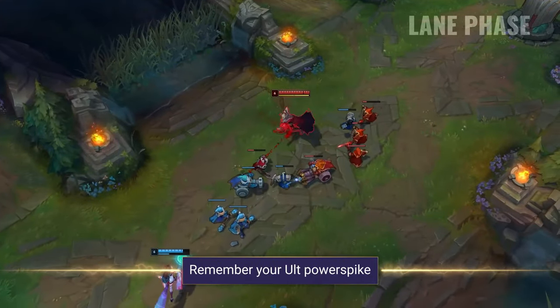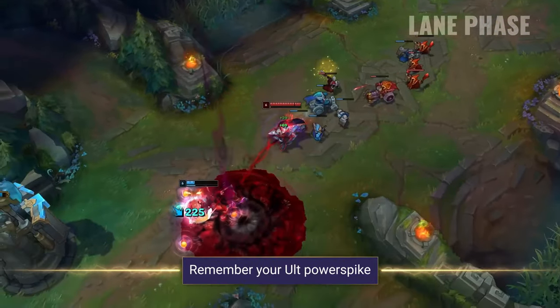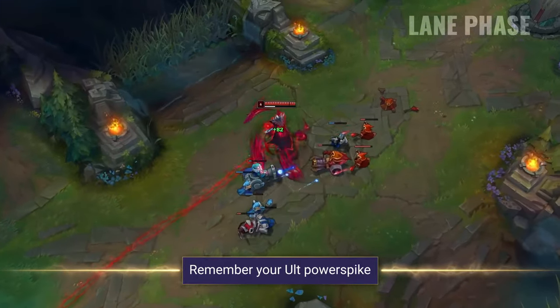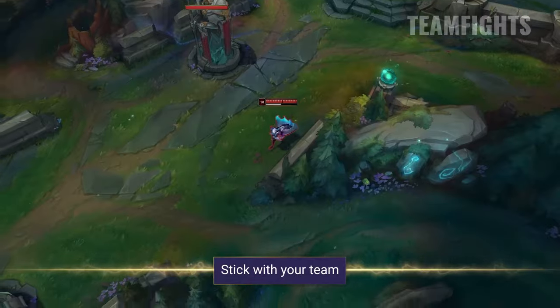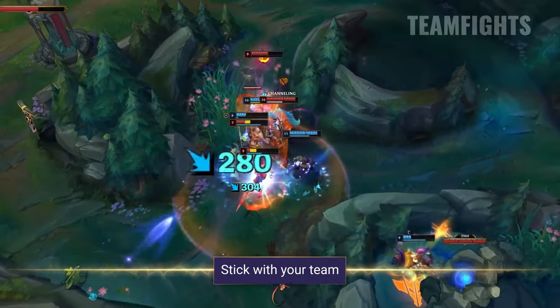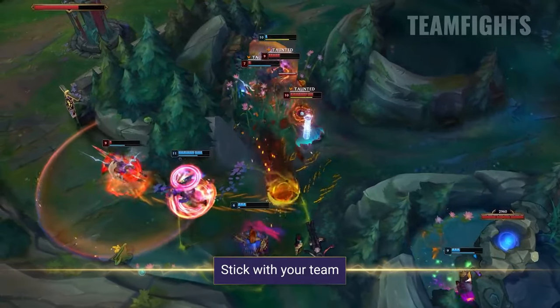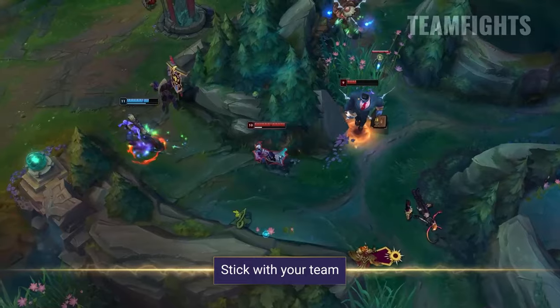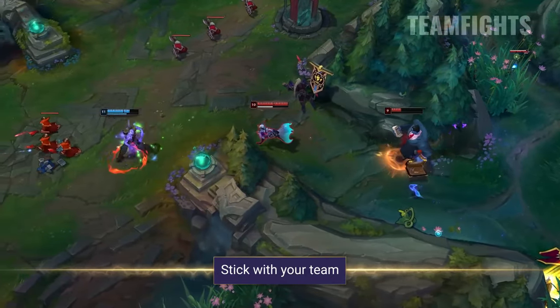Your level 6 is a very sizable power spike. Look for opportunities to whittle down opponents so you can go for a massive all-in and grab some kills. In teamfights, you'll want to stick with your team. Don't stray too far away as you can easily be caught out and bursted down. Vladimir deals an insane amount of damage in the mid to late game, so don't be afraid to pop your cooldowns and burst enemies down if you see the opportunity.